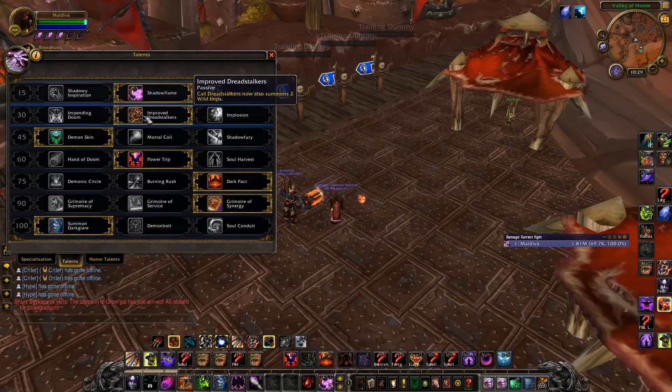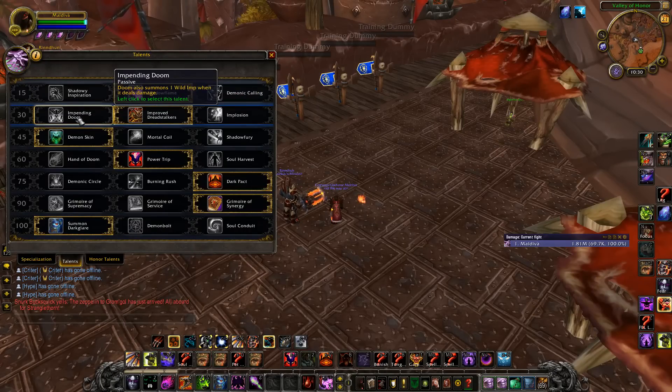I am playing Improved Dreadstalkers just to get extra pets, so my artifact ability gets boosted. I would possibly switch this to Impending Doom only if there are more than four-plus enemies on the team that I could dot with Doom, because then you'll keep up a decent amount of imps out when the Dooms proc. The only bad thing though, if the enemy team dispels your Doom — no imp.